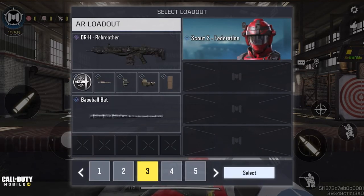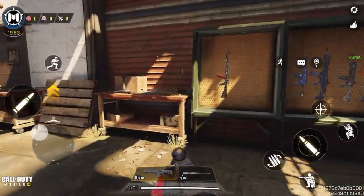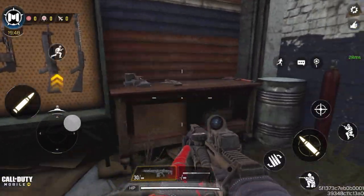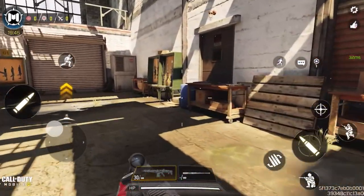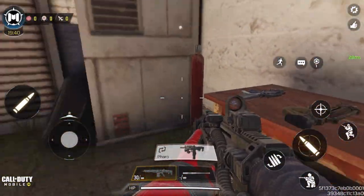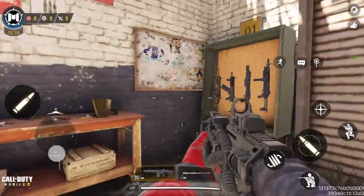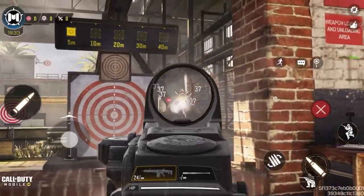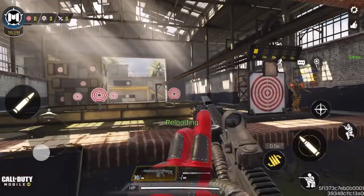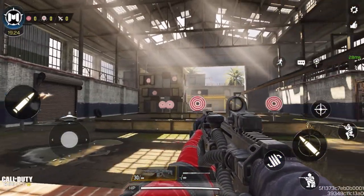All right, I'm switching to Training mode. You'll find every Call of Duty gun here after they all load. These are your sniper rifles, and all of your other weapons. You can pretty much kill just about anything here. You can even shoot down Hunter Killer drones and UAVs.